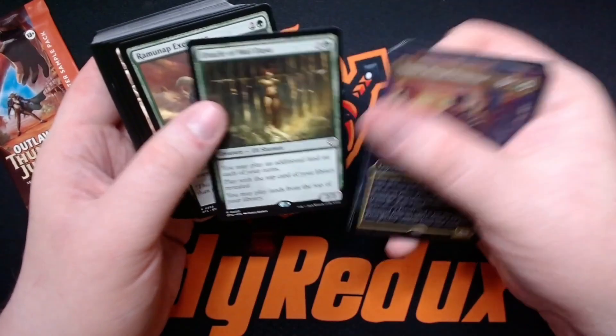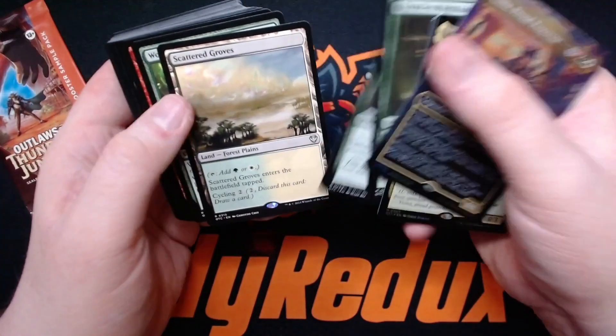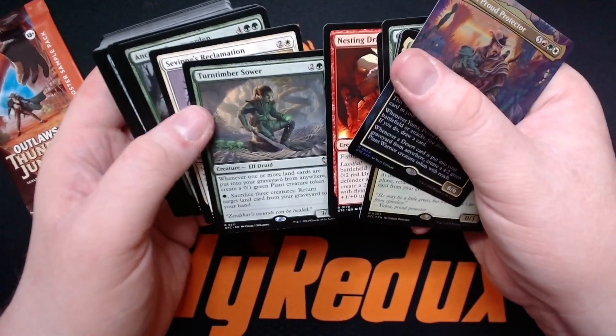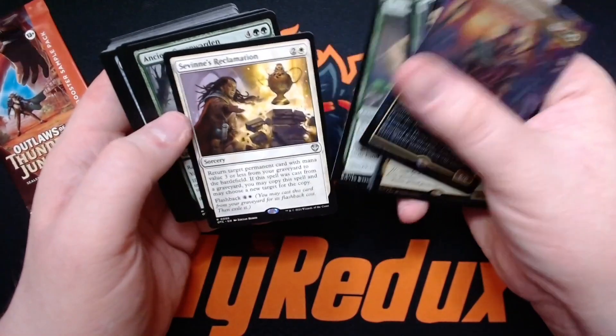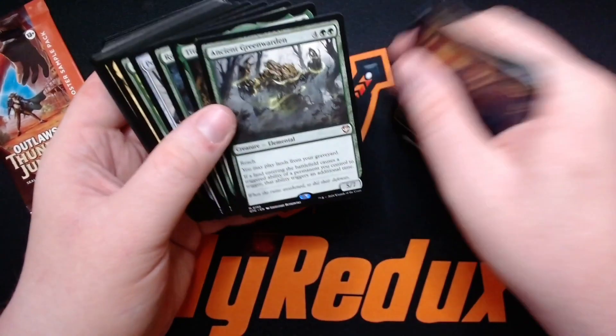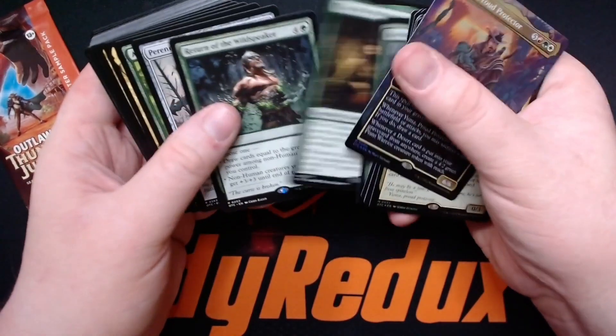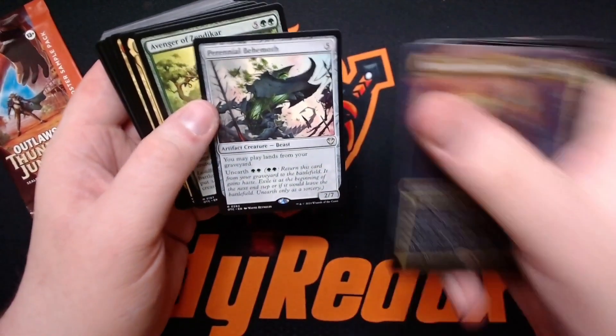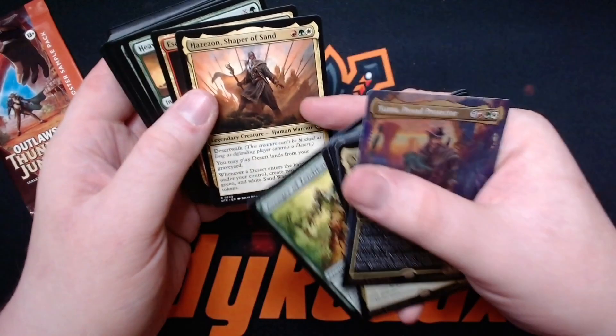Oracle of Mul Daya is in this deck — cool. Dread Rose, World Shaper, Nesting Dragon, Timberline Sower, Splendid Reclamation, Ancient Greenwarden.